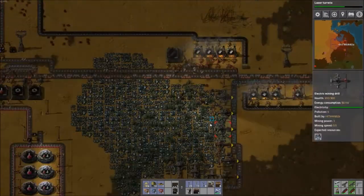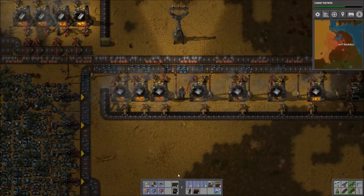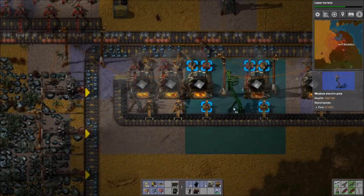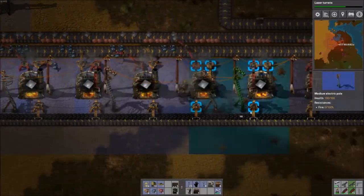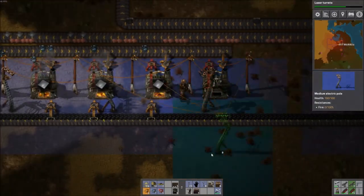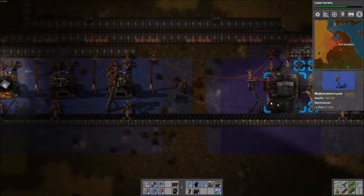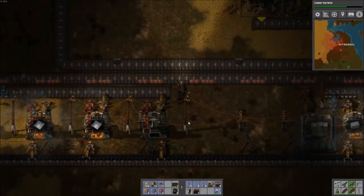How's our power? Okay. It's time to expand our iron production some more. We can put these bigger poles in now. So this one reaches there, this one reaches there — and now I can tear out the little poles here.